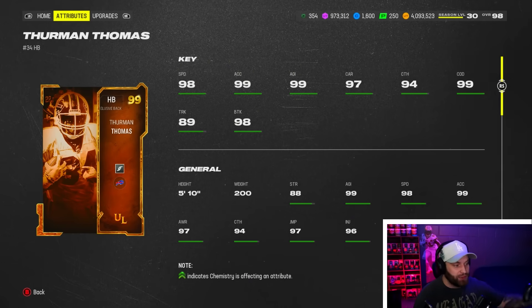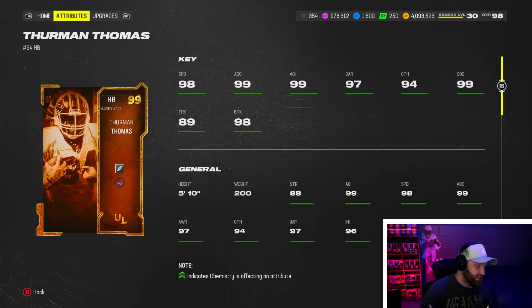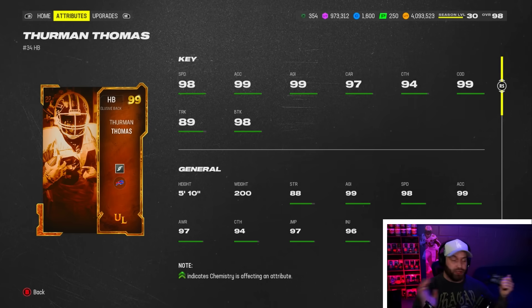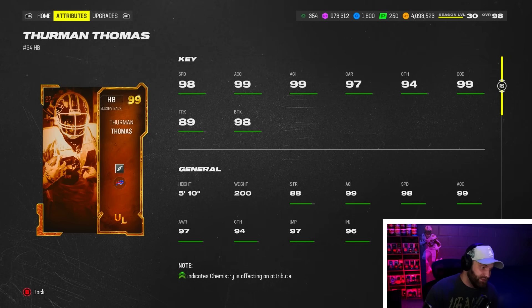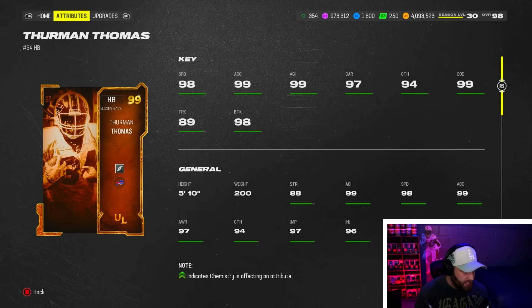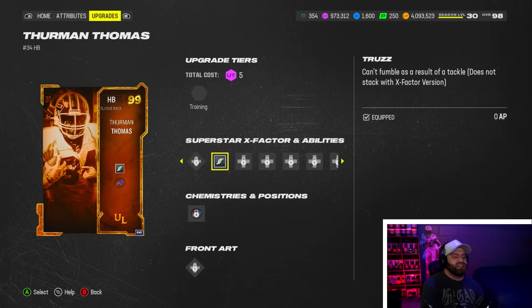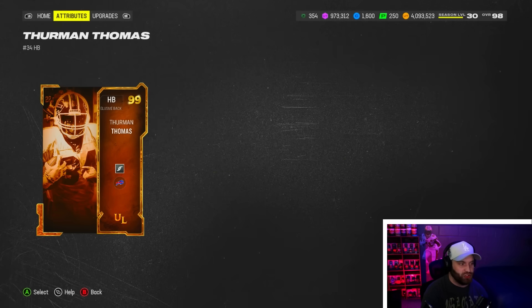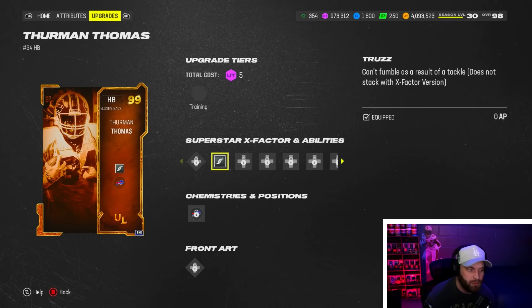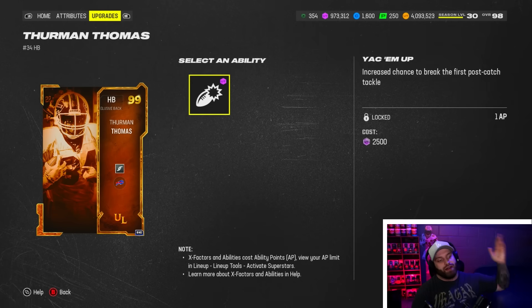At number eight we have Thurman Thomas, who is another guy I feel like a lot of people are sleeping on. I don't know if it just doesn't carry a lot of name value with the younger audience, but I never see Thurman Thomas out there. He is very good though — 94 catching is insane, 97 carrying, the speed and everything is amazing. When we come to abilities, he does have Truzz built in, which is kind of the opposite of Tank — you can't force a hit-stick fumble but you could still get ripped if they spam RB. But when you pair Truzz with the running back's ability and 97 carrying, I feel like he shouldn't fumble at all.